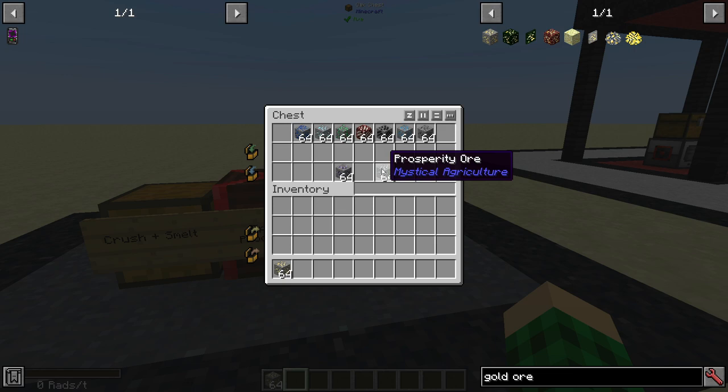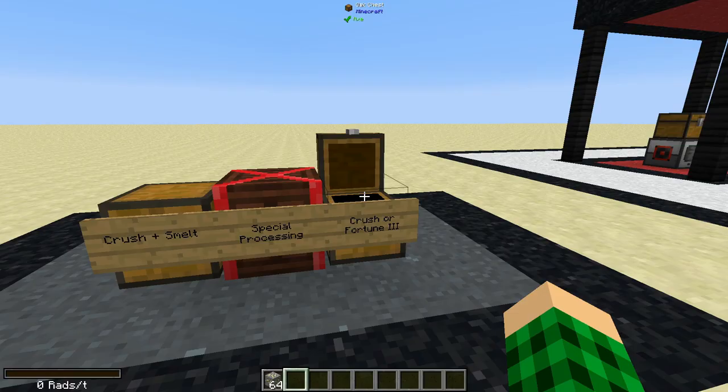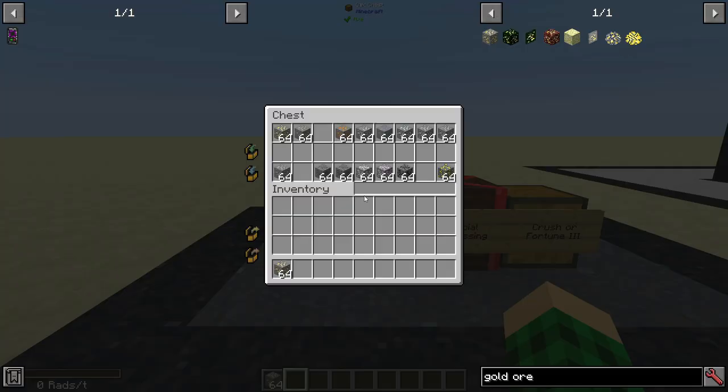If you want to get a tiny bit more out of your prosperity ore and draconium ore, you can fortune these, because draconium ore only turns into two draconium dust in the pulverizer. You can get much more if you fortune it and then smelt it. So that is just the exception there.